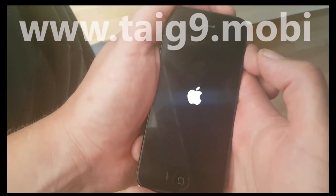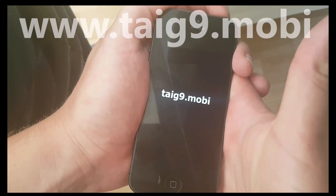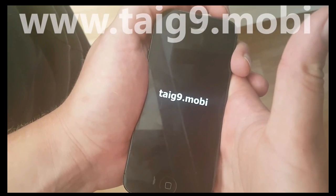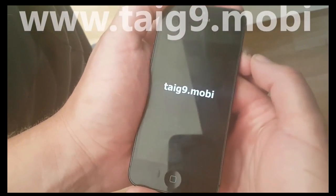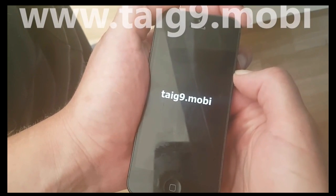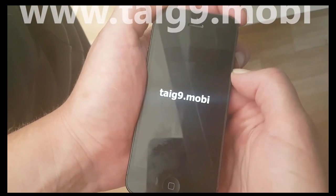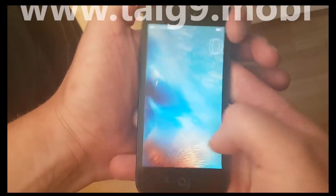Now that the phone has started up, we should be jailbroken and have Cydia on iOS 9.3.3. Like I said, it works on all versions of iOS 9. It takes a little while to start up the first time because the jailbreak is finishing installation — it won't slow down your phone or anything like that.